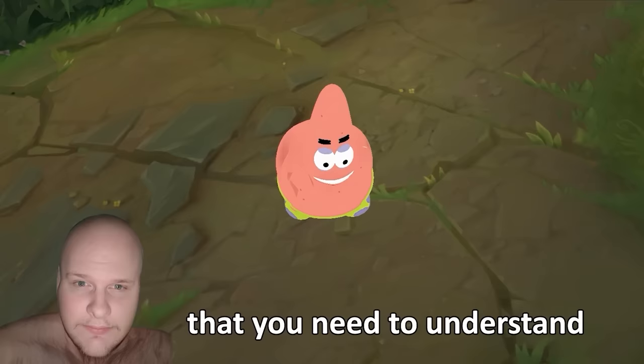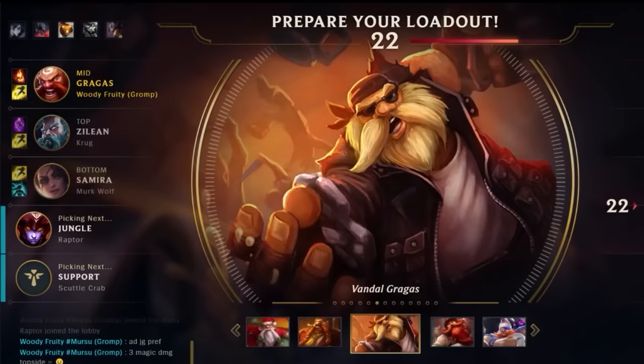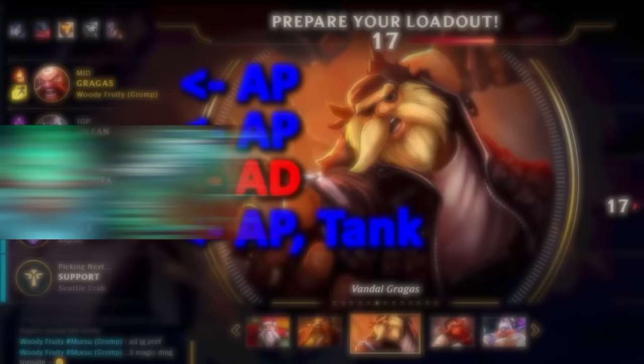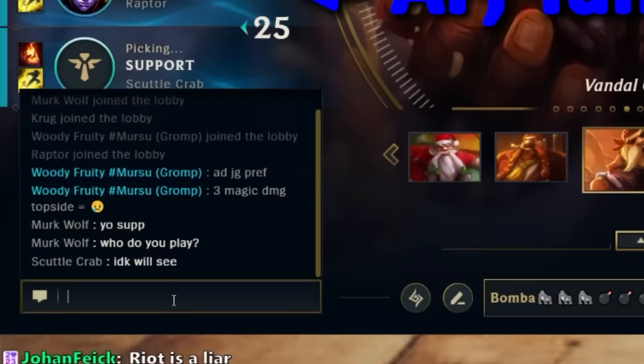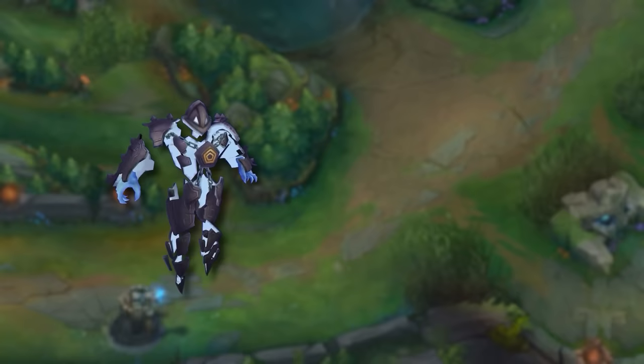The first thing you need to understand before even getting into a game is how to draft properly. If your team picks too much AP, the game becomes significantly harder because magic resist items are really broken this season. If my team hovers three AP champions, I always ask them if they can pick less AP. In an ideal situation, you have an AP mid laner like Syndra and an AD jungler and bot laner. The support usually doesn't matter too much unless it's a Xerath, Vel'Koz, or something like a heavy AP poke mage.